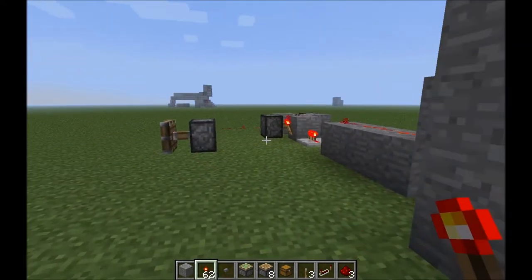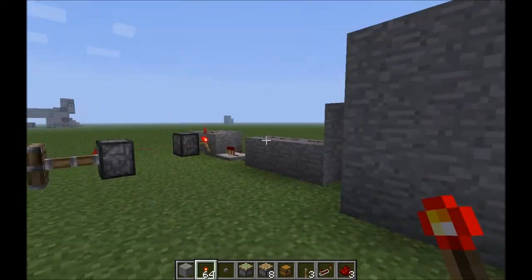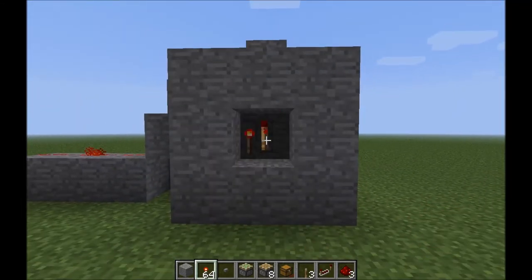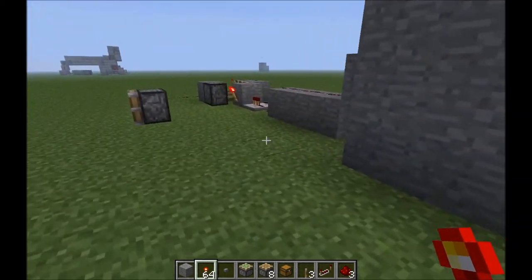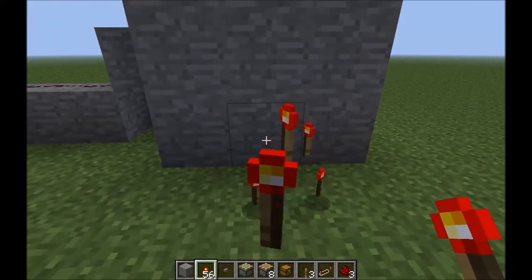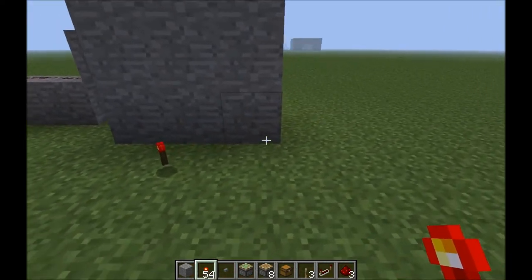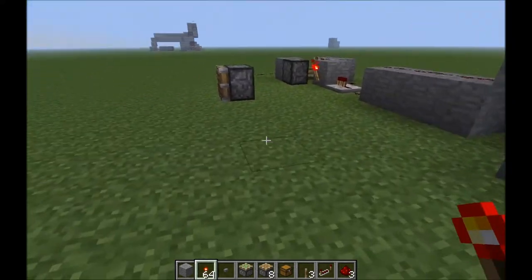Just make sure that after you use your hidden door — your hidden button — you go ahead and pick up any spare torches. Because if someone comes along and sees a bunch of redstone torches just sitting on the ground with no one around, they're probably going to assume that something is up.